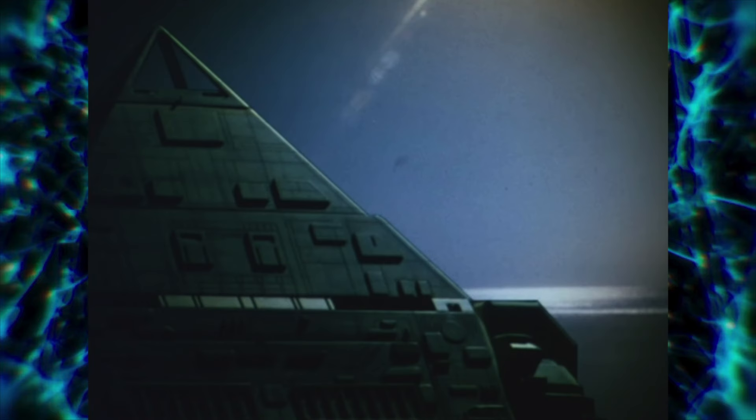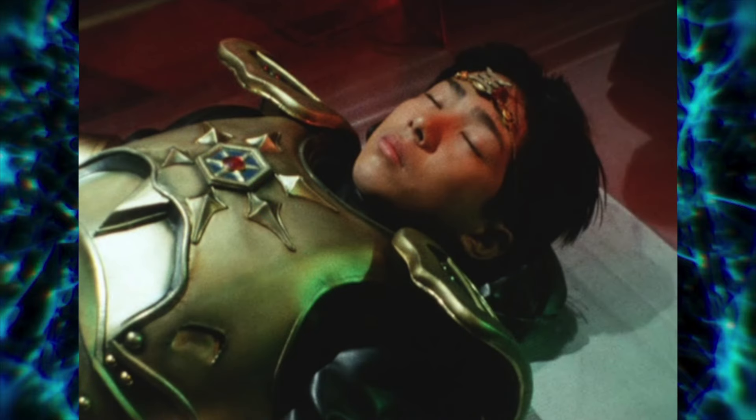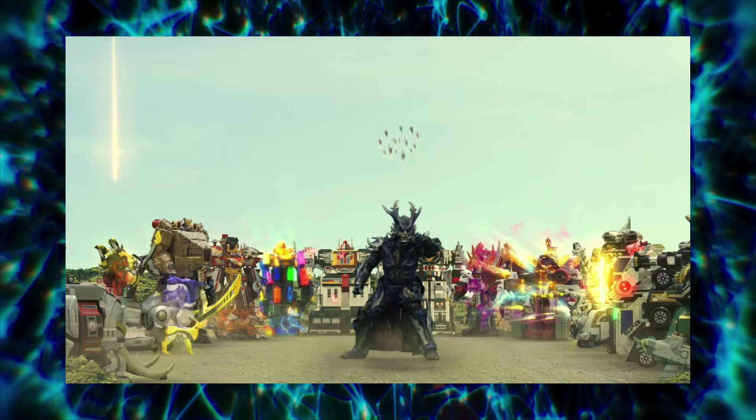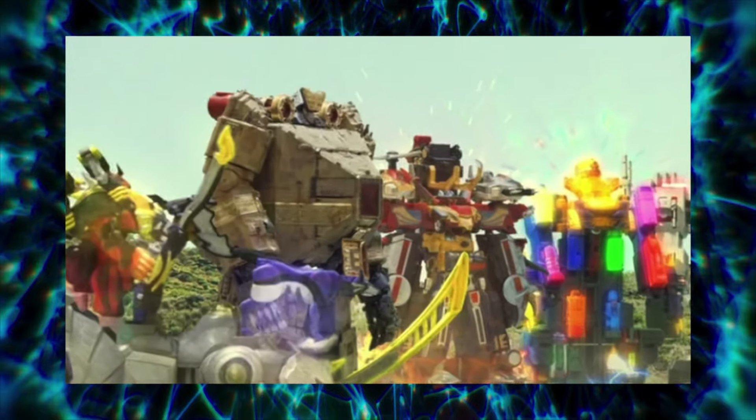In O-Ranger, King Pyramidus existed as far back as 600 million years ago, when King Ranger, Riki, fought the Machine Empire Baranoia on Pangea. He then went into suspended animation on King Pyramidus and left Earth, where eventually he would return years later to assist the O-Ranger team. King Pyramidus would return again as Battle Formation in the climax of Super Hero Senki.